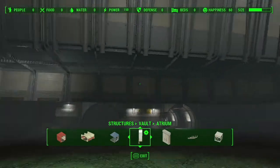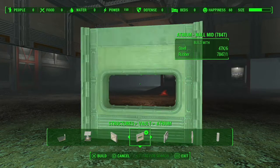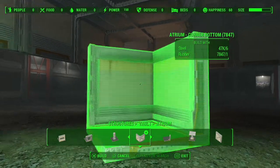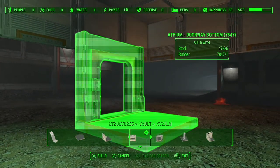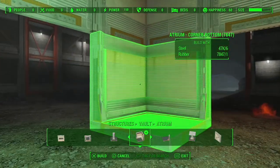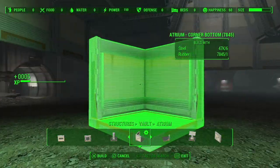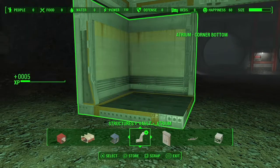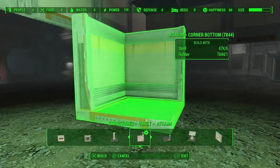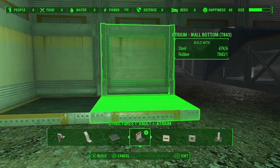Then connect those corners using the Atrium Wall Top, which looks like this. Your atrium should look like this so far. Now do the same thing, but this time use the corner bottoms and wall bottoms. Fill in the corners, then connect them using the Atrium Wall Bottoms.